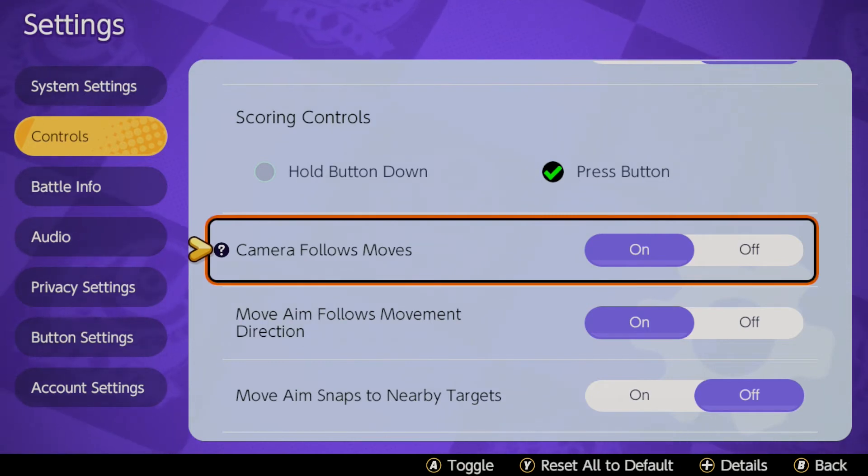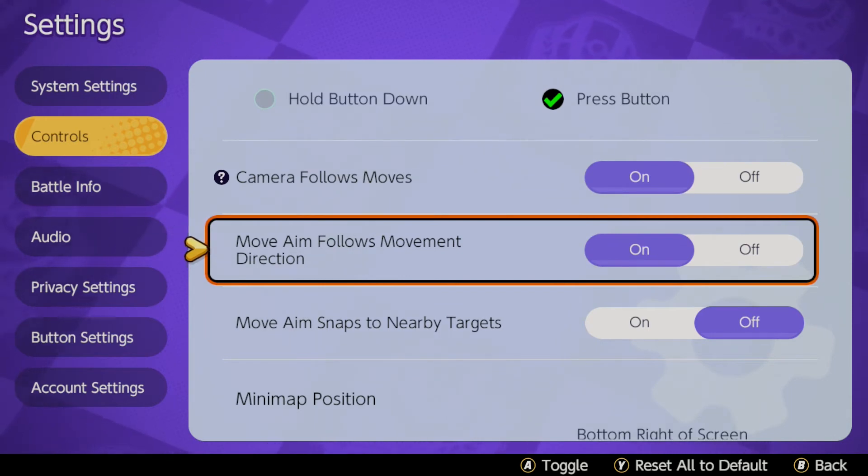And move aim follows movement direction — this is very important. Whenever you're chasing someone down or trying to escape, the last thing you want — especially if you're trying to escape and wanting to use dash moves like a volt switch from Zeraora or a Cinderace flame charge to get away and put distance between yourself —